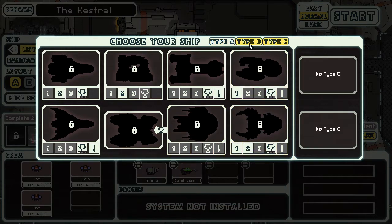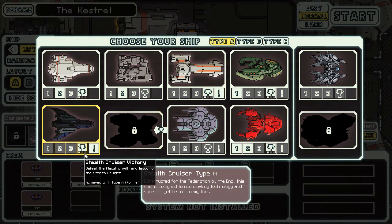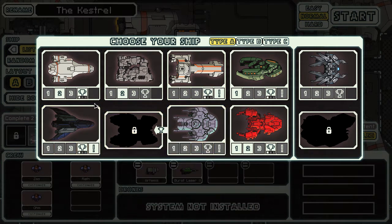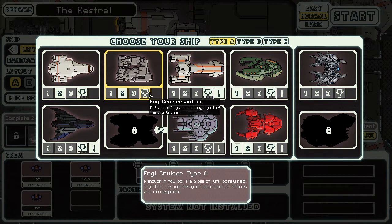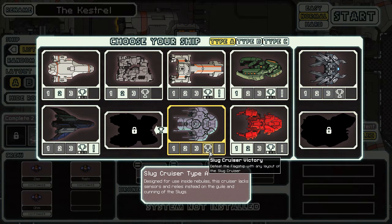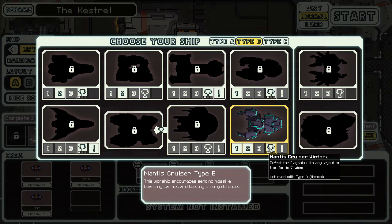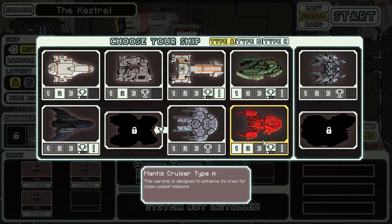We've got one Type B available as well. What ships have we not actually defeated the flagship with? The Engie Cruiser we haven't done. The Elenius Cruiser we haven't done. And the Slug Cruiser Type A we haven't done. We've actually done the Mantis Cruiser — both the Mantis Cruiser B and the Mantis Cruiser Type A.